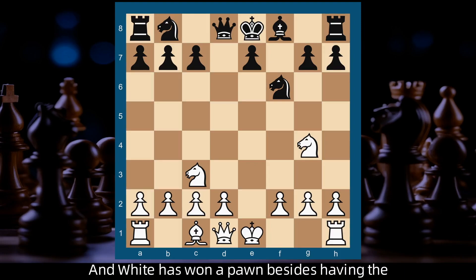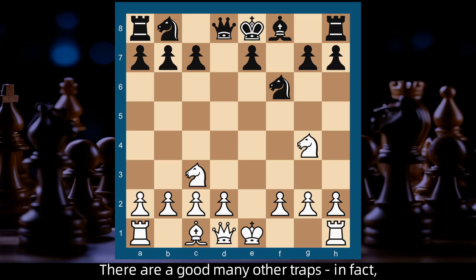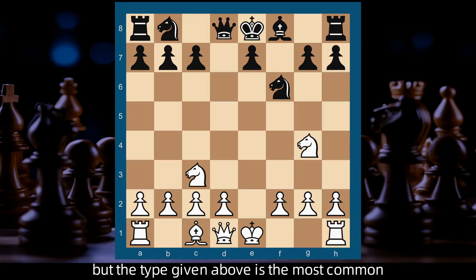And white has won a pawn, besides having the better position. There are a good many other traps — in fact, there is a book written on traps on the chessboard — but the type given above is the most common of all.